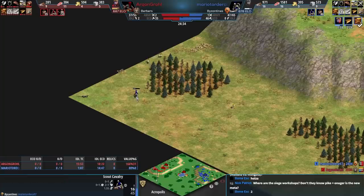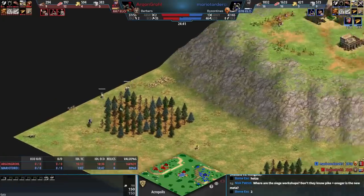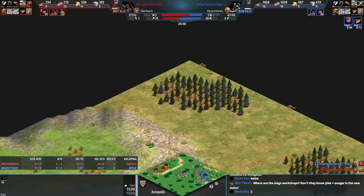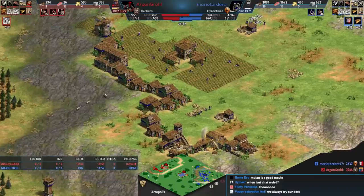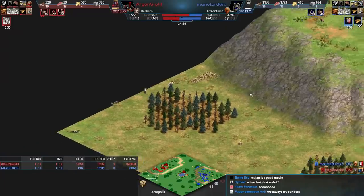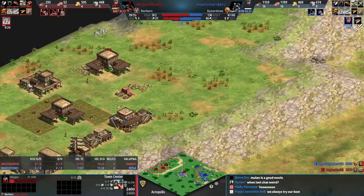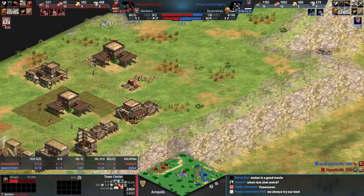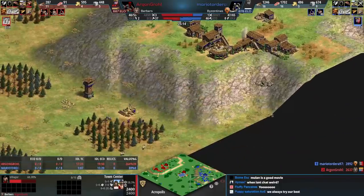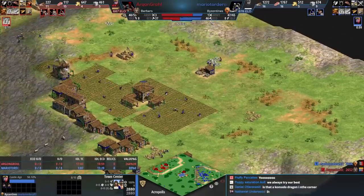A small tip for this map: the corners tend to have a little extra hunt — actually, the corner adjacent to your base. It's a common trend where there are two or three deer. Not that you'd necessarily want to run out there to mill them. Blue's castle age will be around 25 minutes, giving 46 villagers versus 37 for red.